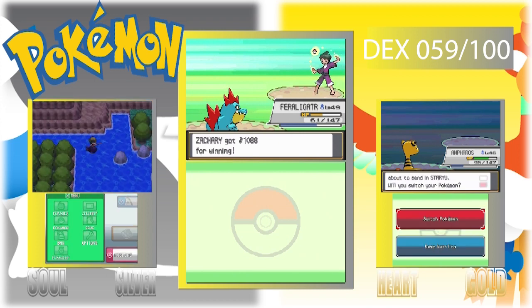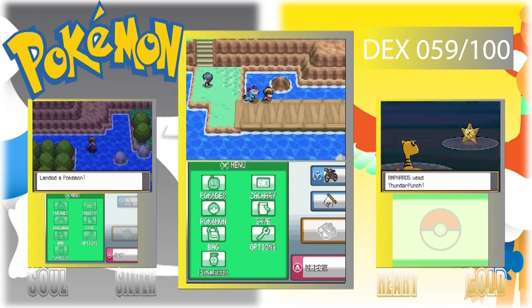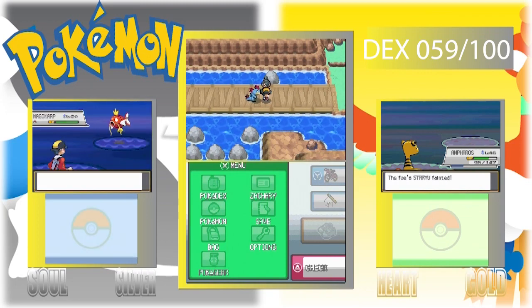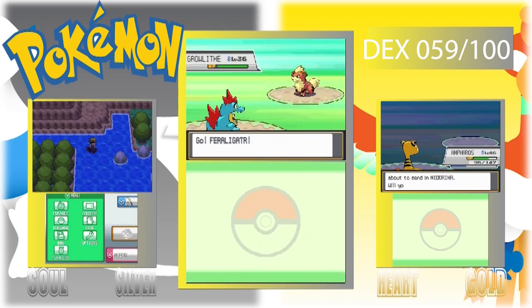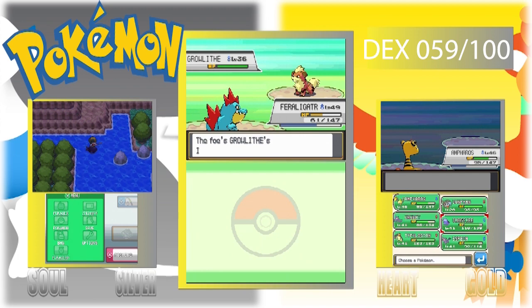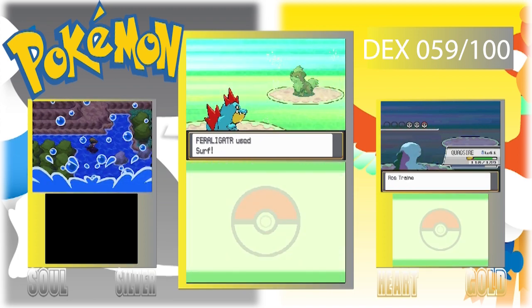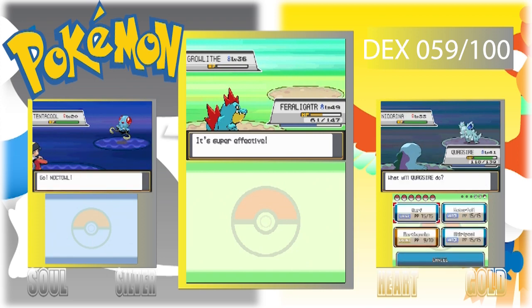We are making our way up Route 27 since we just got all 8 badges. It's a good place to grind — all these Pokémon trainers will be looking our way. Growlithe is easily taken out. I believe I grind up to around level 55.